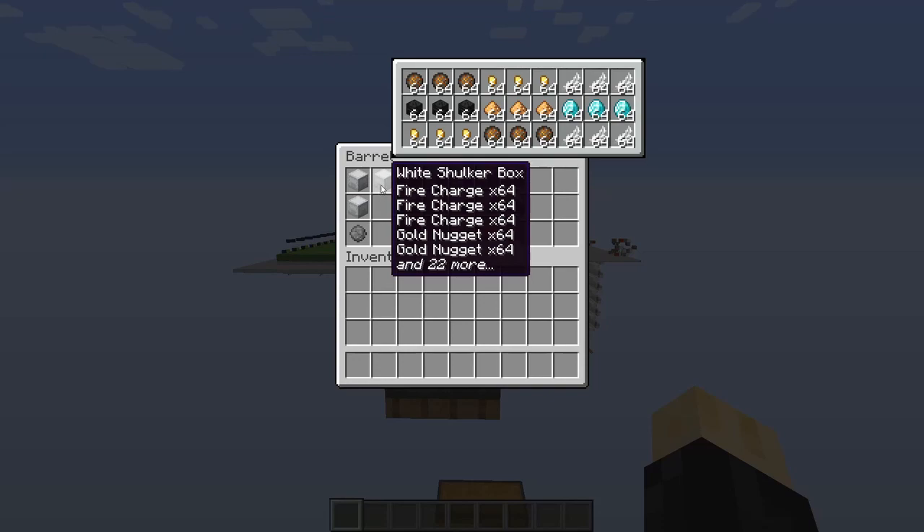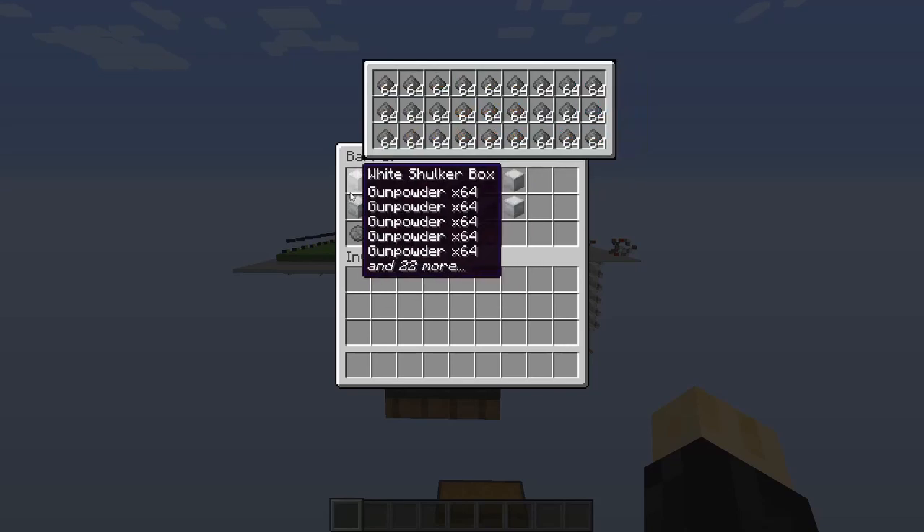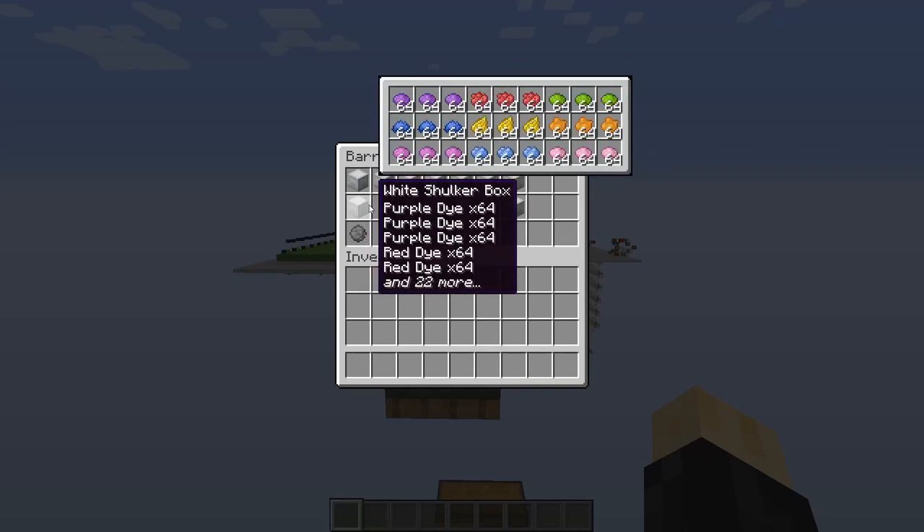So what you get is a sort of random spread of firework stars at the output, and they won't load into the shulker boxes properly. So likely I will investigate making a mixed loader system specifically for this application.